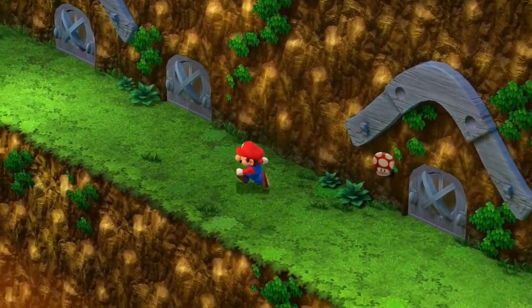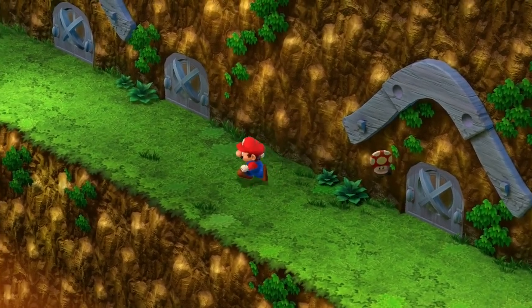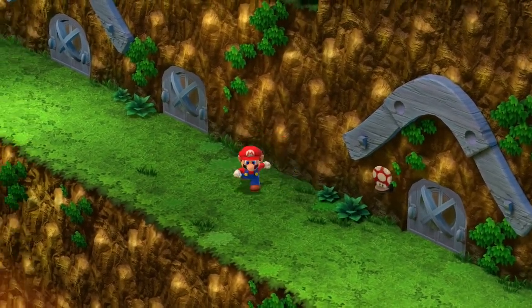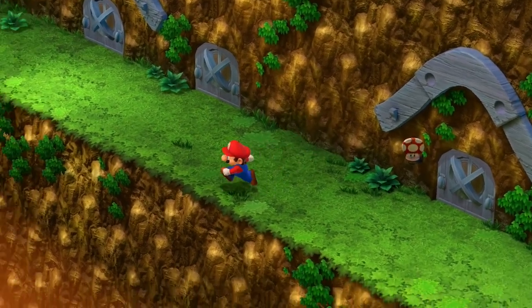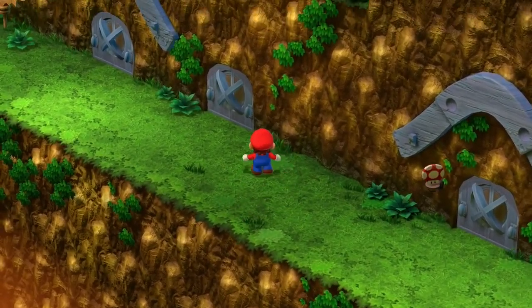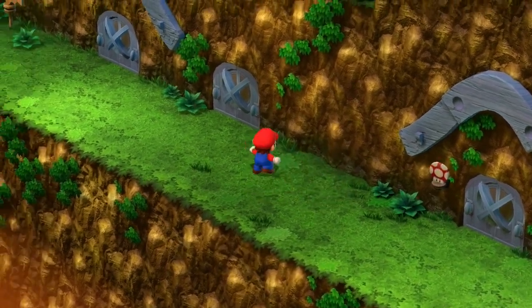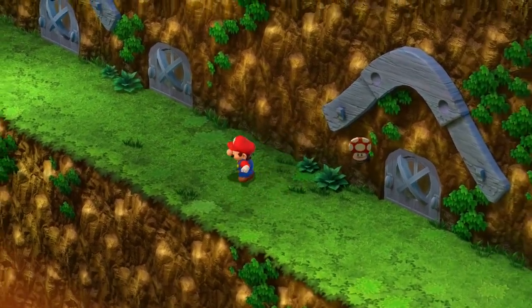Why are Square Enix and Nintendo making out with each other? What's that about? Nasty style - they're frenching in the back! Square Enix likes to partner up with a bunch of people because they make fun RPG games. This definitely won't be coming out on Valentine's Day because that's today - this is March right now. Hopefully everybody partners up with somebody - happy Valentine's Day, we'll see you next time! If you subscribe you'll partner up with us!